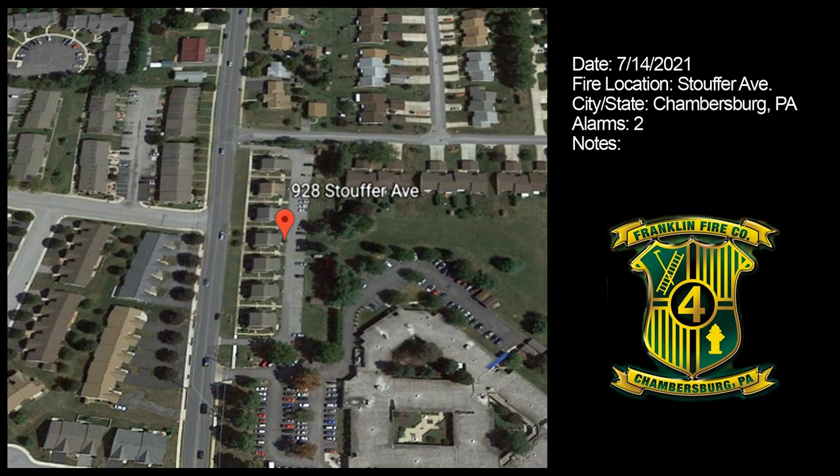Agent 7-1 on the scene. Agent 7-1, stage your manpower in front, side Alpha. Hold your manpower until further notice. 7-1, go get a 100 at Sanibel and Cumberland. Fire attack — I can't copy you. Secure the utilities.